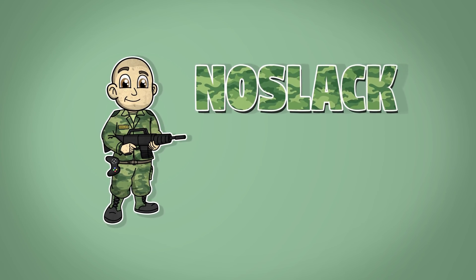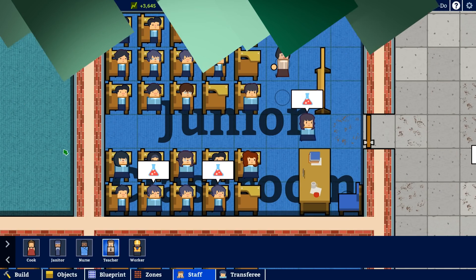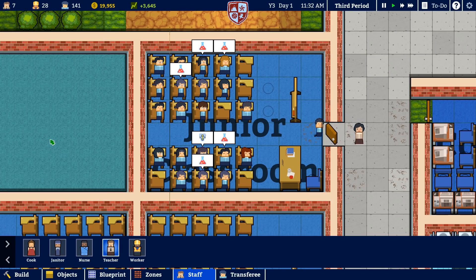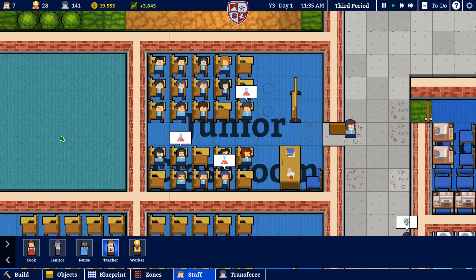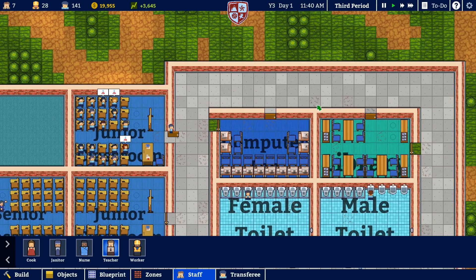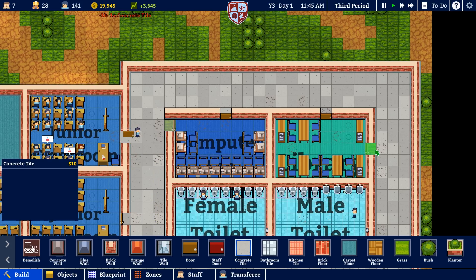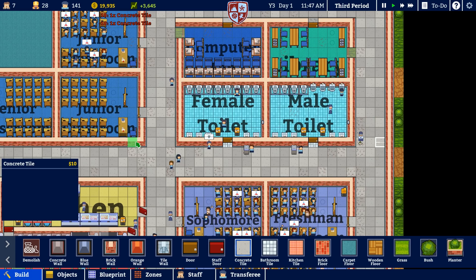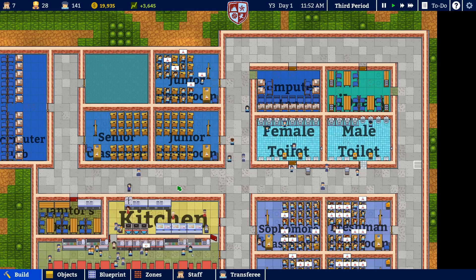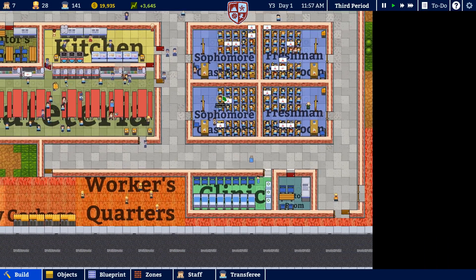What's going on guys, Novak here with another episode of Academia School Simulator. If you haven't seen this series on the channel yet, this is kind of like a Prison Architect slash RimWorld slash SimAirport kind of style game — the visual look is very reminiscent of those games. We're running a school here, a high school called Freedom High, and I named it Freedom High.